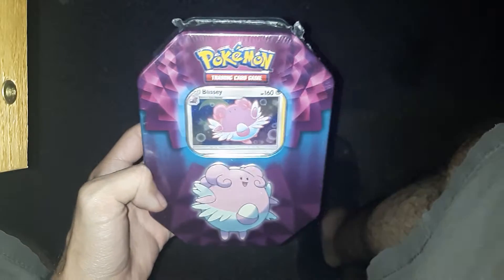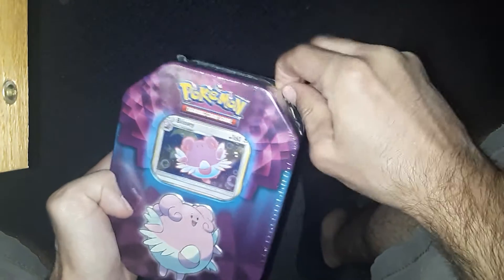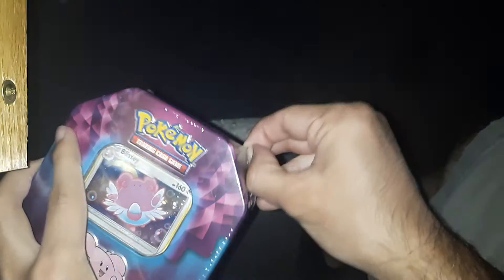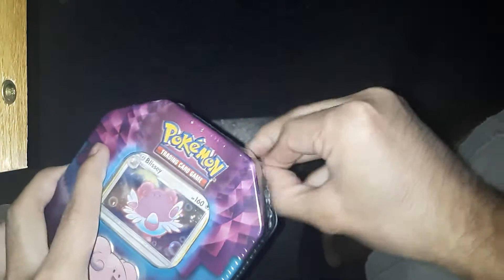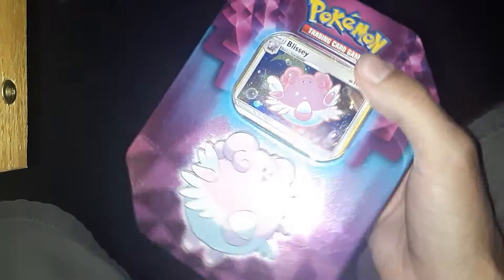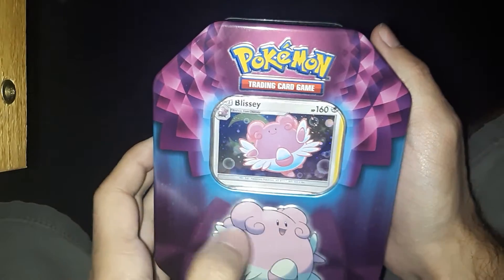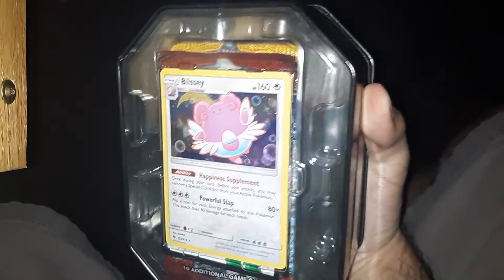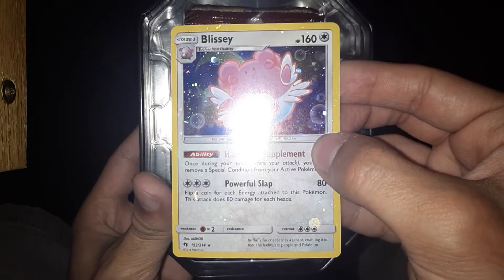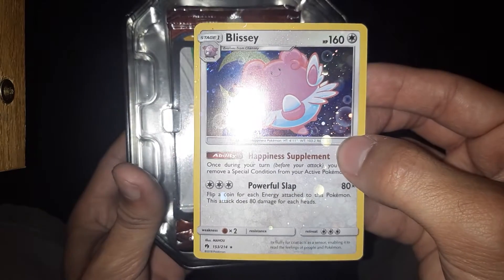I picked up this tin a while back. I actually have no idea what's in it. It says 2019 on the back, so I have to assume it's Sun and Moon stuff. It comes with a promo card, obviously. There's a Gardevoir one that I also snagged recently that I'll probably open in a later video. So obviously we've got the Blissey promo card — well, it's not technically a promo card, but it is from a set. I actually don't know what. A little flame thing — is that like Burning Shadows or something?